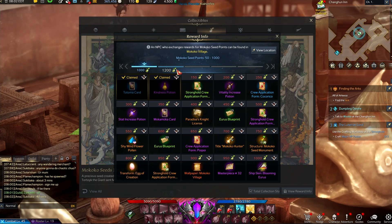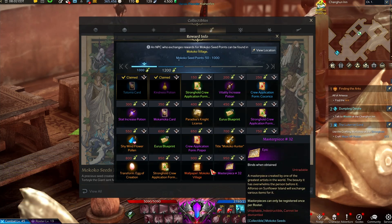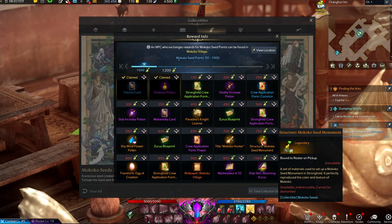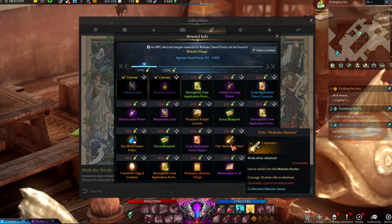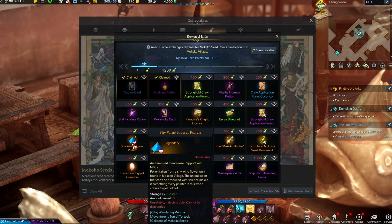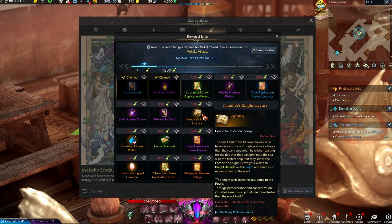The more seeds you get, the more things you can trade for. So for rewards going all the way up to 1000 seeds, at the very end you can get a really pretty ship. You can also get lots of different things like transformations, a monument, different titles, different crew members, extra rapport rewards, and all sorts of things — you can see licenses, cards, stat increases, vitality increases.